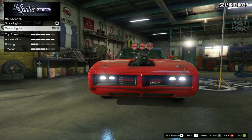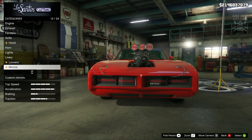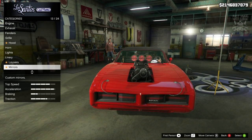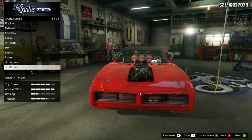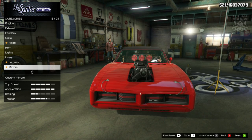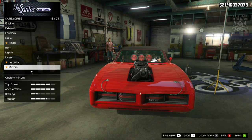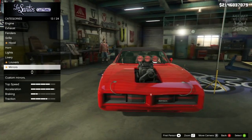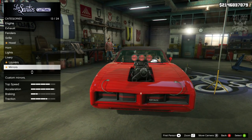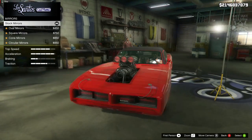Next we've got the lights — we're going to grab the Xenon headlights. We're going to skip past the livery, the louvers, and also the mirrors. You might think we need to get another wing mirror, but we don't. Because I've looked at the footage and the pictures, and Dominic Toretto's 1970 Dodge Charger only has one wing mirror — and it is the driver's side wing mirror. So we only get one wing mirror as stock, and that's exactly what we need.